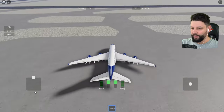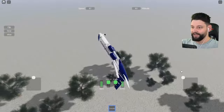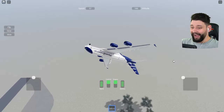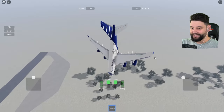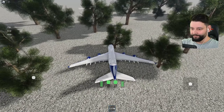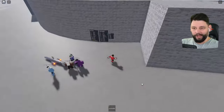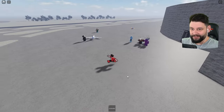Oh my goodness — this is going to end bad. I need a flight school, boys. I honestly don't think I'm going to be good at this. Let me spawn a new plane. You can change the gears and stuff. I'm going to put this plane in the recycling bin.